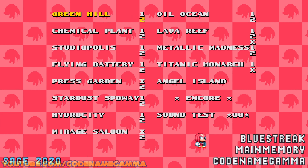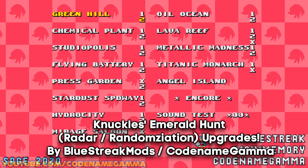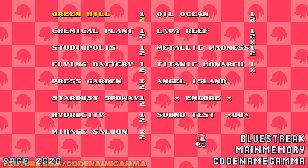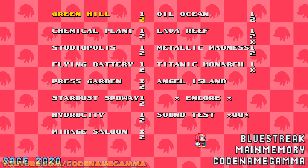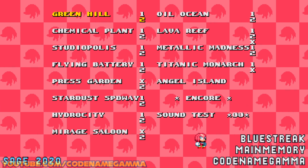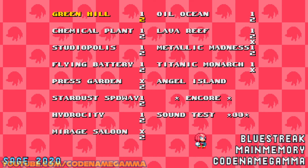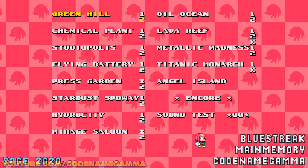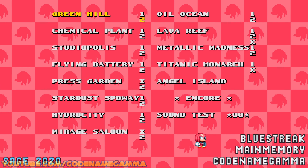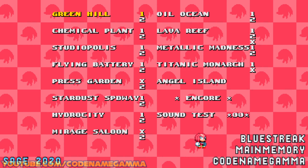This mod is made by Bluestreak, and it is a Mania conversion of Main Memory's Knuckles Emerald Hunt. I think he used Sonic 2 as the base, but that was a ROM hack and this is in Sonic Mania. You'll find the original link to Main Memory's hack down below, as well as this one by Bluestreak with my upgrades to it. I was working with Bluestreak all week to get this done.